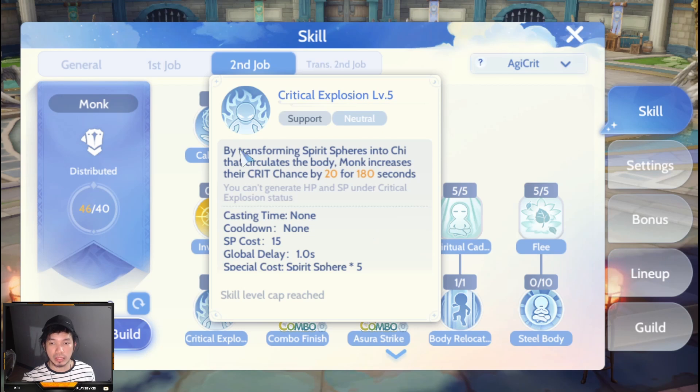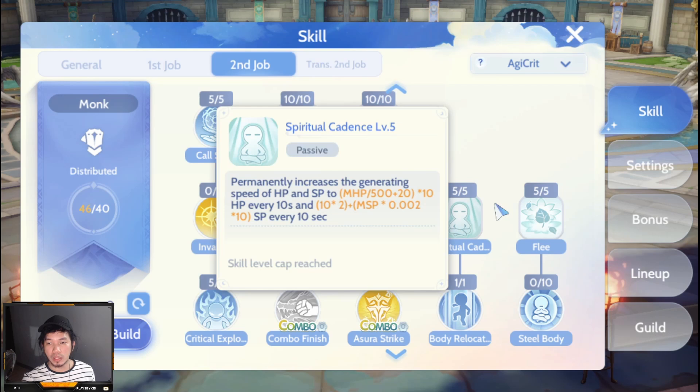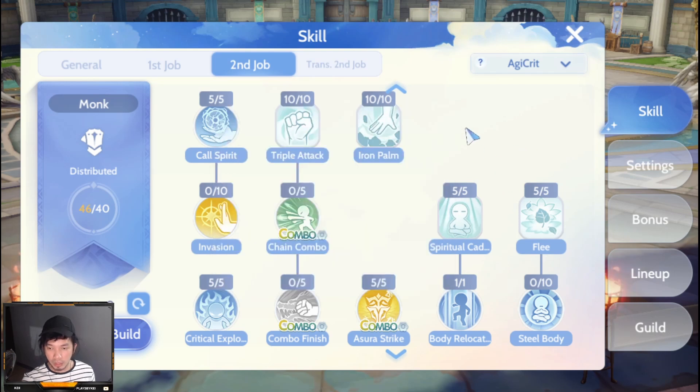Next is Critical Explosion, which increases our critical rate or critical chance by 20 — which equals 20 percent — for 180 seconds. Then Asura Strike at level 5, Spiritual Cadence at level 5, Body Relocation at level 1, and Flee maxed out.